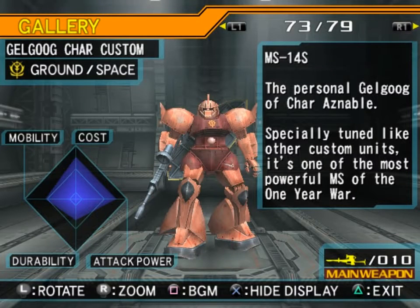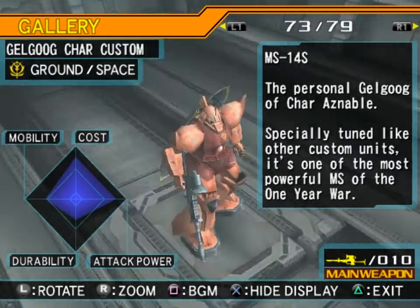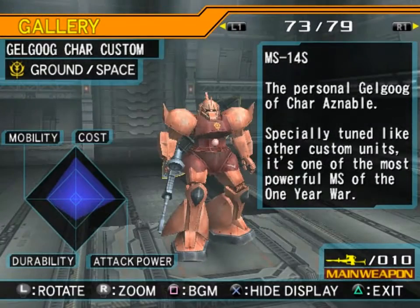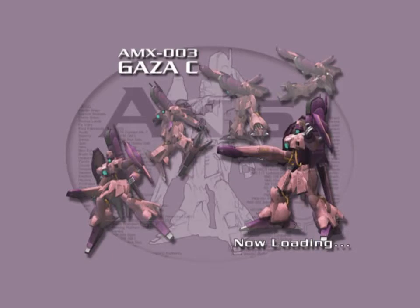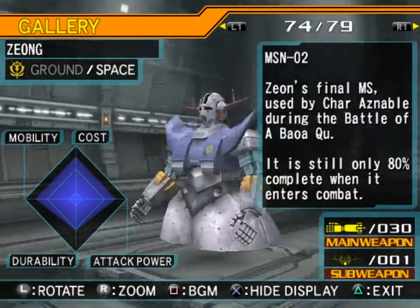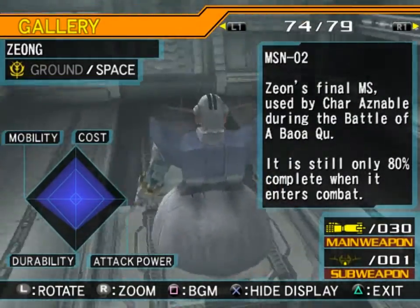Gelgoog Char Custom MS-14S — also, this specific version is the YMS-14, because Char took it out as a test unit. The personal Gelgoog of Char Aznable — specially tuned like the other custom units, it's one of the most powerful mobile suits of the One Year War. And in what really amounts to the Gyan color scheme — the Zeong.